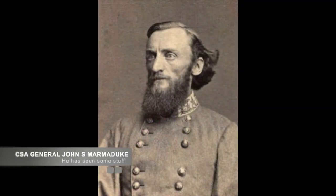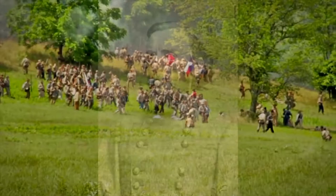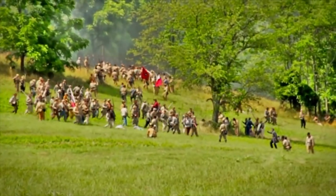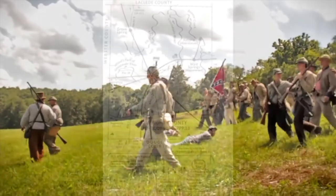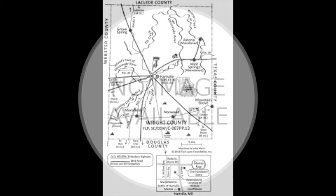In early January 1863, Confederate Brigadier General John S. Marmaduke commanded the 4th Division, 1st Corps, a group of battle-hardened veterans who had fought some of the worst fighting west of the Mississippi River. Marmaduke's goal was a raid into the Union Supply Depot in Springfield, Missouri from his position in Arkansas. He planned on doing this by using a two-pronged attack led by himself, with the other prong led by Colonel Joseph C. Porter.